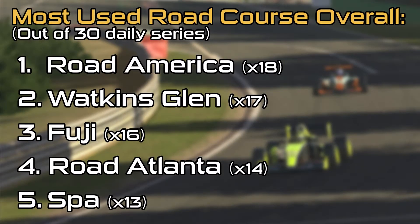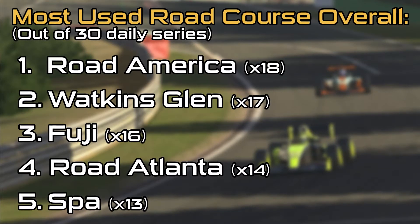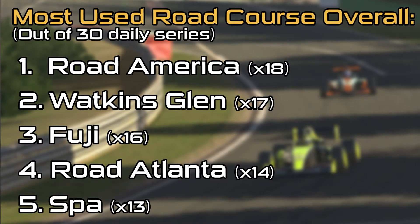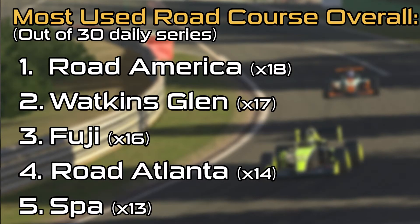Next, we're taking a look at the most used road courses overall, out of 30 daily series — again combining any fixed and open series which utilize the same courses. Number one on the list is Road America at 18 uses, Watkins Glen at 17, Fuji at 16, Road Atlanta at 14, and Spa at 13.